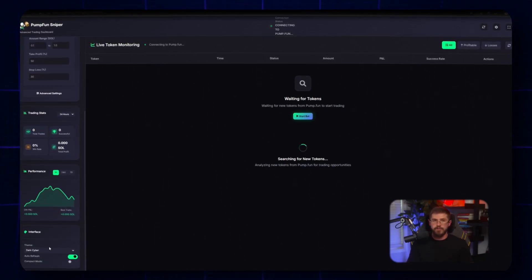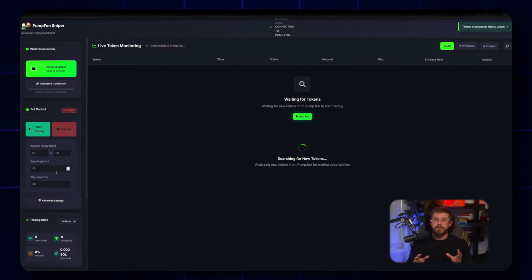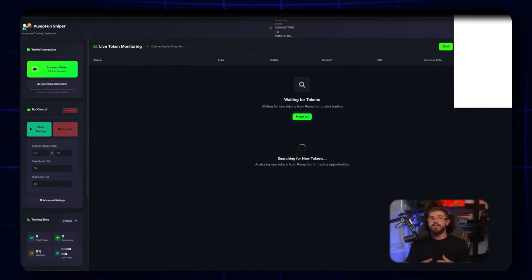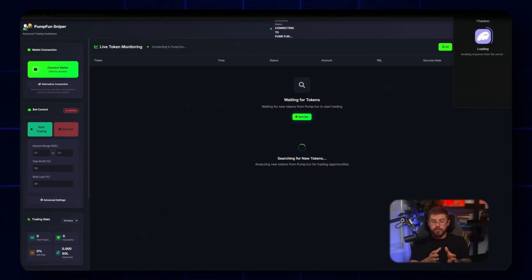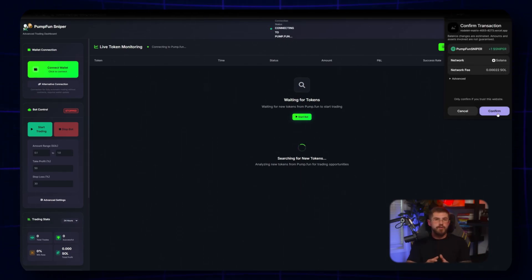Straight away, the site makes a strong impression. The team positions PumpFun Sniper as the most advanced Solana trading bot, with an AI engine, lightning-fast execution, and automatic safety filters. The home page highlights ultra-low latency and large volumes — all the hallmarks of a professional product.